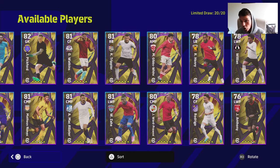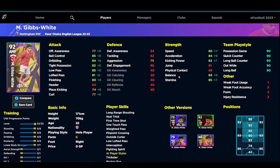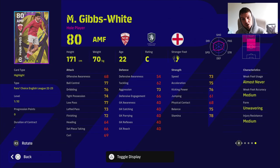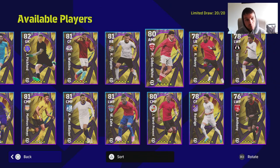Ward-Pros is a classic number 10 who goes a few levels higher and can be a nice player. Gibbs-White is also an interesting one — he's got a very nice card with mid-80s for every single thing in attack, apart from free kicks, curl, and offensive awareness. He's also got speed, acceleration, balance, and stamina. It's a beautifully balanced card overall, and he does have unwavering form, which is nice.